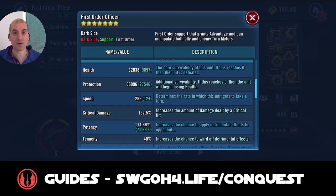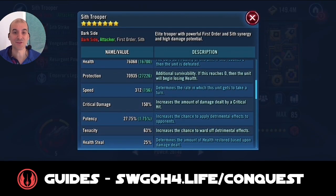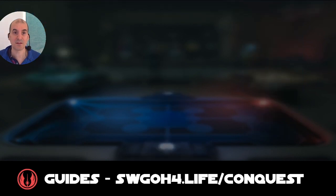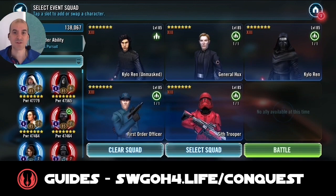Sith Trooper has a neat ability that dispels all debuffs on your First Order allies and grants them Advantage, which is very useful because Jango will start off applying Burn — and while you have Burn, you cannot gain bonus turn meter. I modded Sith Trooper to be the fastest on my team so he can cleanse the Burn immediately. The turn order you want is: Sith Trooper fastest, then Hux, then Kylo Ren Unmasked, then First Order Officer, and finally regular Kylo — his speed matters less.